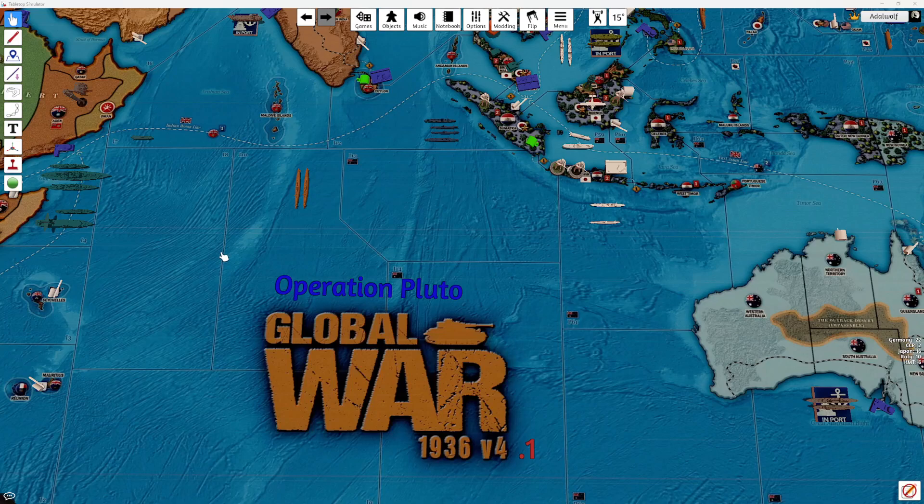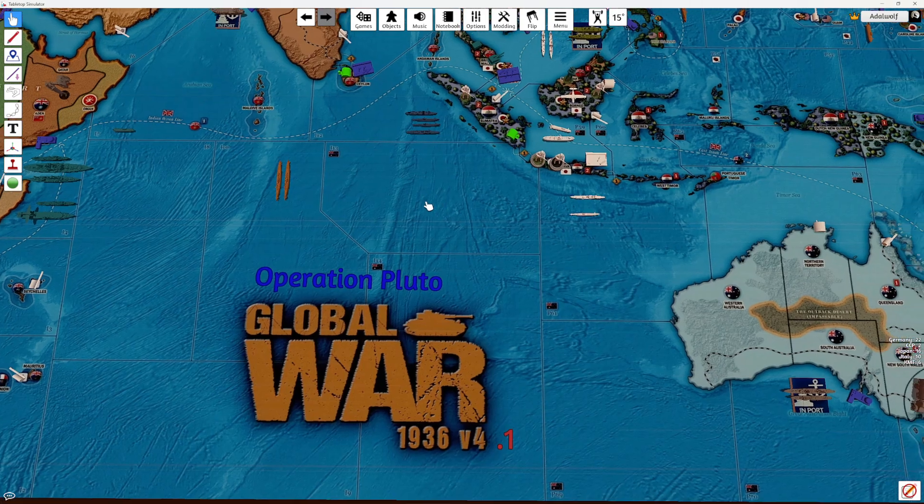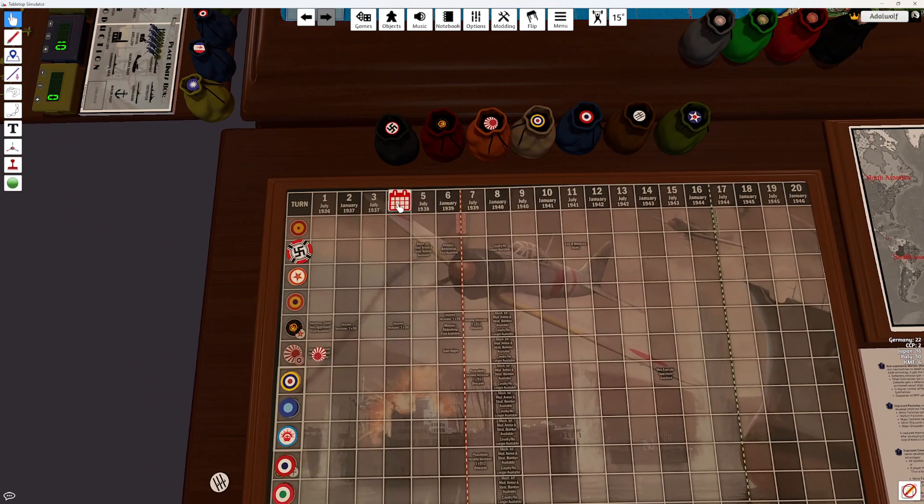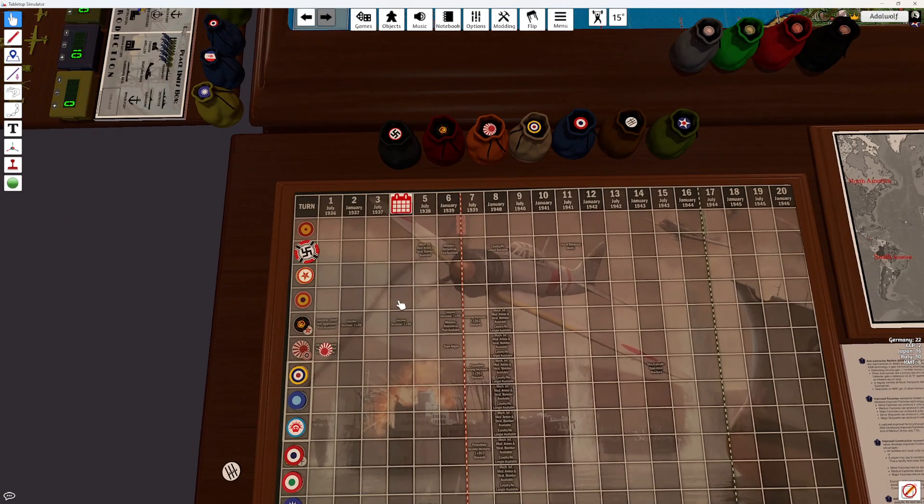Welcome to Operation Pluto. This is Adelwolf here, and I'm playing the Commonwealth and France. This is turn four, January of 1938, and we get an incoming income roll of the Soviets this turn.